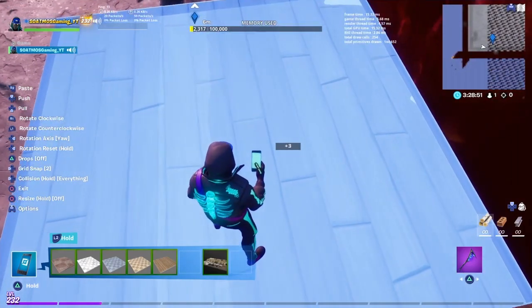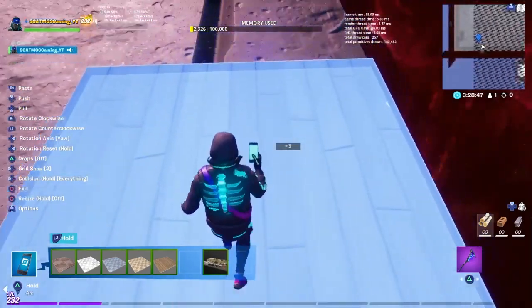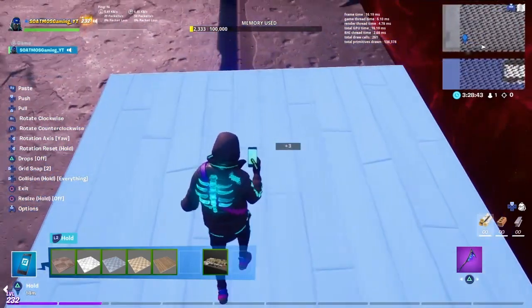Switching to grid snap 2 speeds things up considerably — you just basically run around placing floor tiles. Once you know the two grid snap spacing you can fill the entire area very quickly.